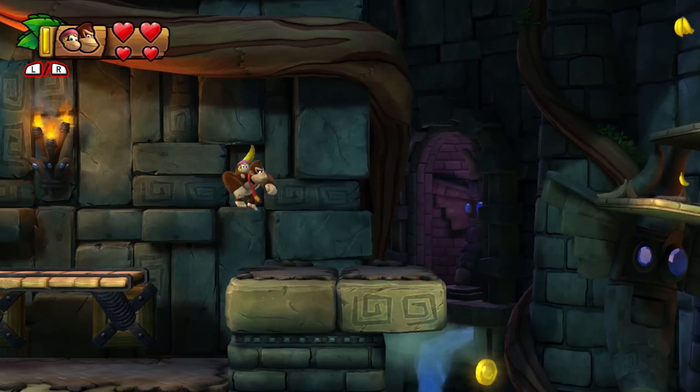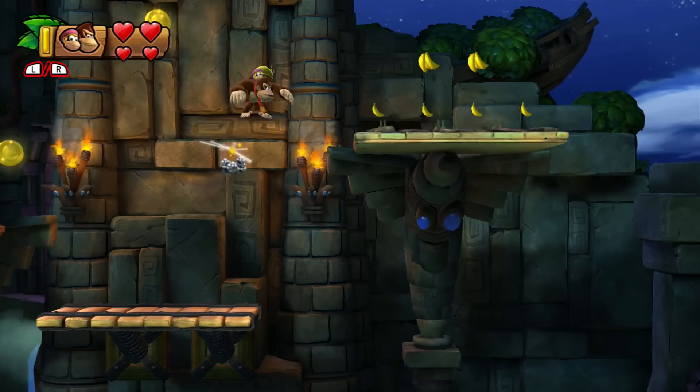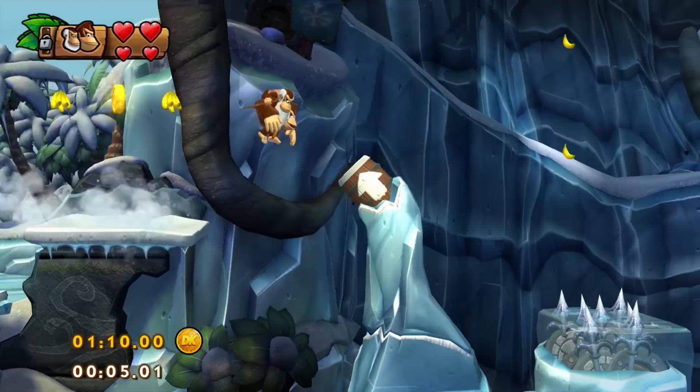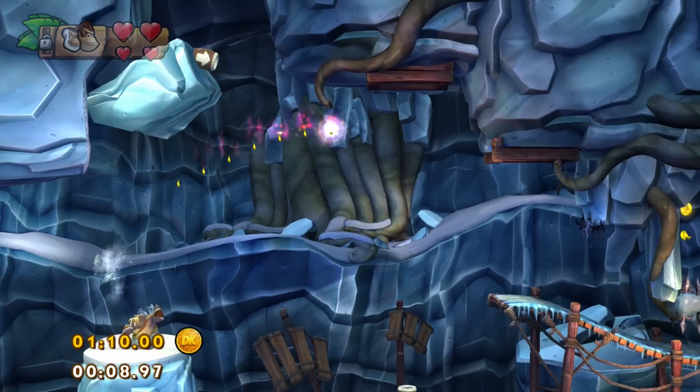Sometimes Donkey Kong faces the question of how to get through a learning sequence quickly when there is no useful enemy around, like in this scene from the stage Homecoming Hijinks. The answer is he has to jump with Cranky onto a hidden platform, and then do the last jump earlier than he usually would.